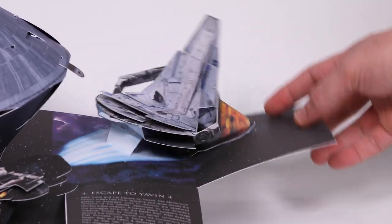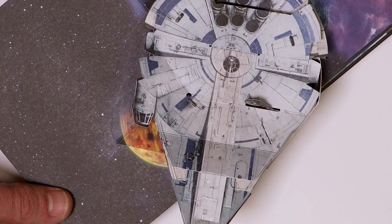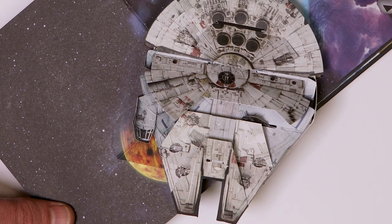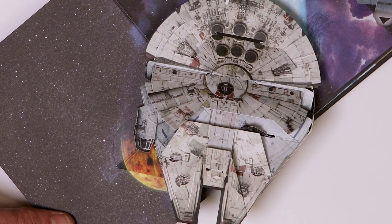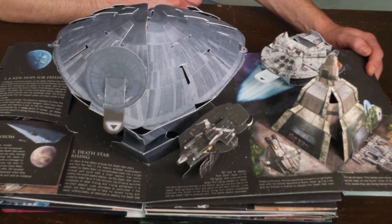From every angle, you can get peeks from behind and see all the different characters. How would we get out of Mos Eisley? Well, we need a certain Corellian smuggler and his Wookiee first mate, Chewbacca — and it's Han Solo, and it is the Millennium Falcon. She's looking really sleek and beautiful. Then we pull the tab and it looks like the old Millennium Falcon that we all know and love — she made the Kessel Run in less than 12 parsecs.